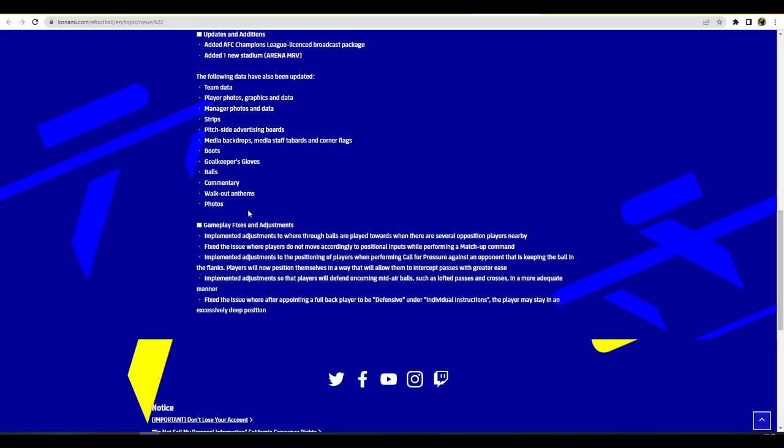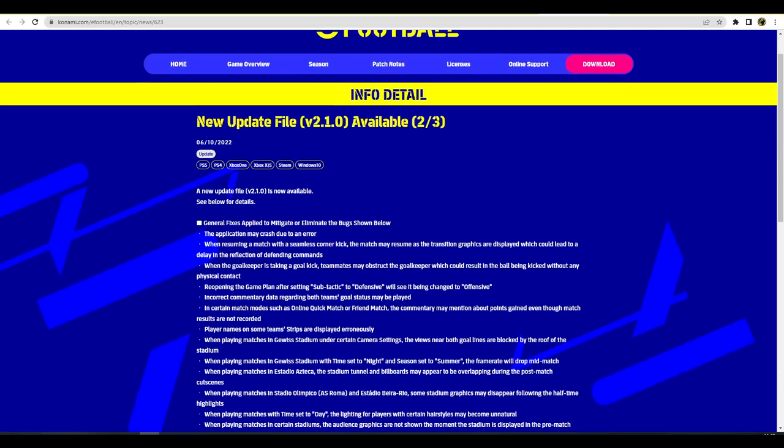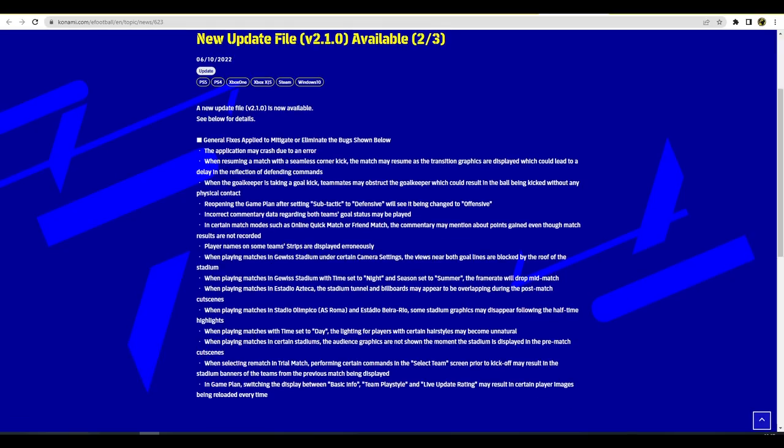They also fixed the issue where appointing a fullback to a defensive role may leave them in an excessively deep position. Moving to the second page of fixes: general bug fixes include application crashes on narrow resume, seamless corner click transition graphics, goalkeepers being obstructed by teammates during goal kicks, game plan sub tactic incorrectly reverting, and incorrect commentary data in online quick match and frame match modes.